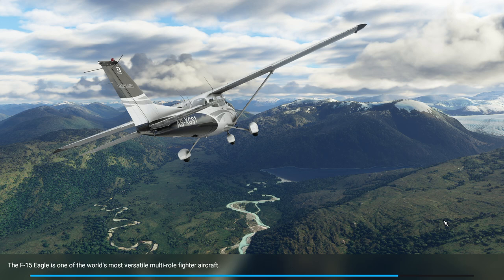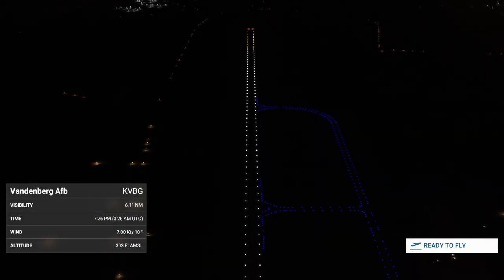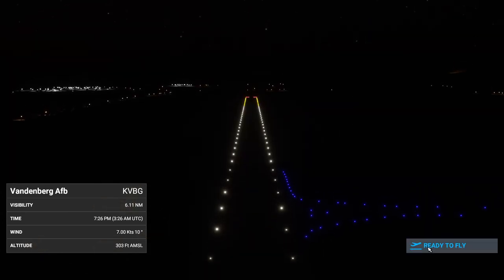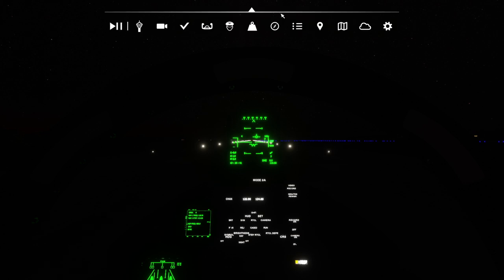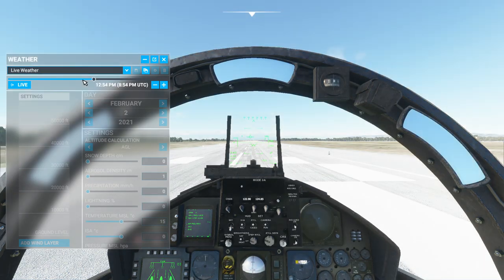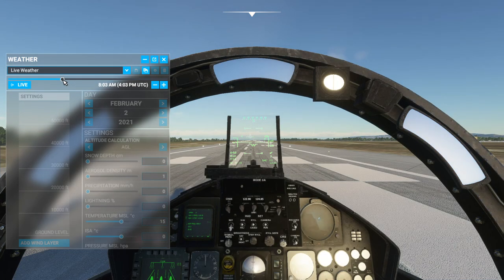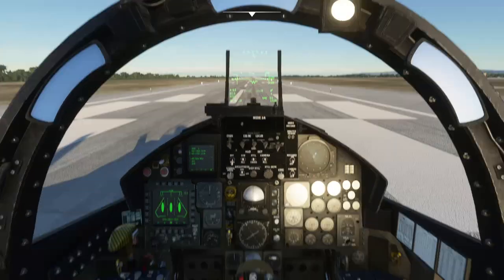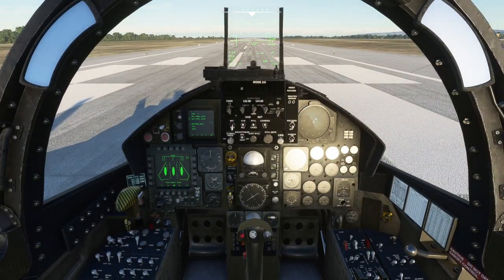It's also fairly solid — not very twitchy — so after a long flight when you're landing, you're not going to get the F-16 effect. Especially in DCS World, I tend to sort of tip the F-16 around a little bit after a while and land a little bit sloppily. That's not going to be as much of a problem with the F-15. It tends to be very solid on approach and landing, which helps.